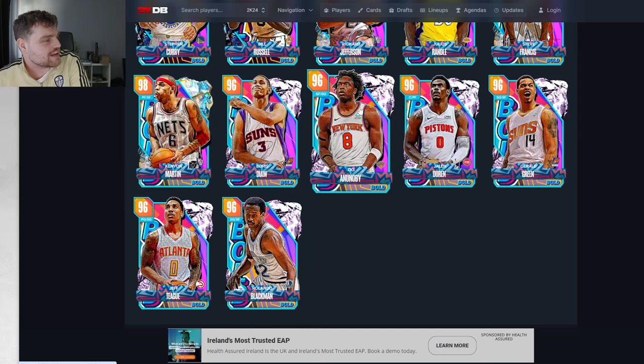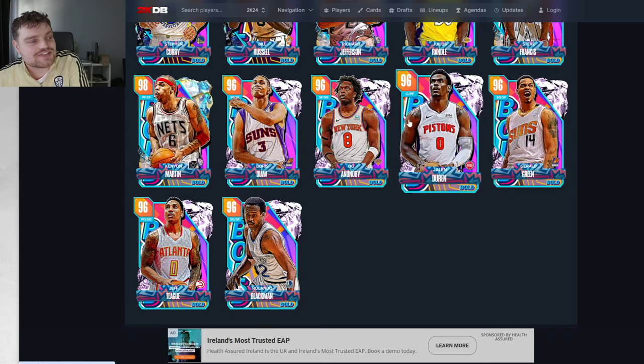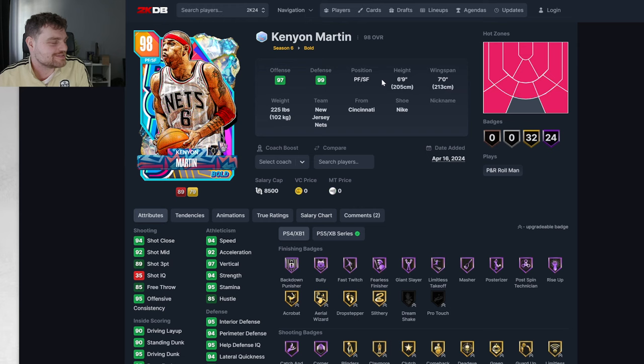Last week we got OG and an OB. Barstino might be better than all of these Pink Diamonds. We got OG last week, and even Durin wasn't absolutely terrible. Durin is like 75% of Bill Russell. Can we have Kenyon Martin?